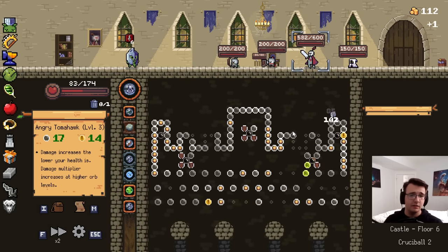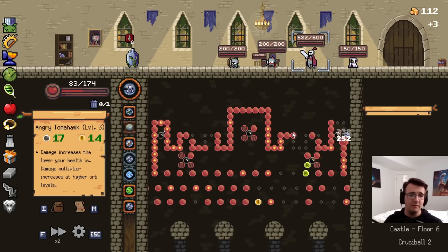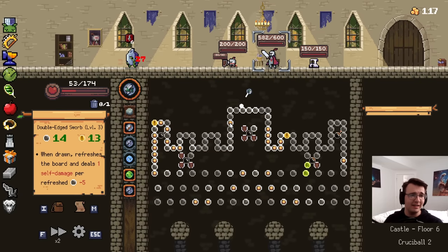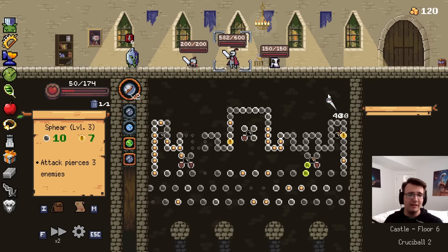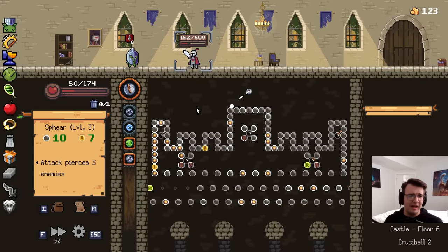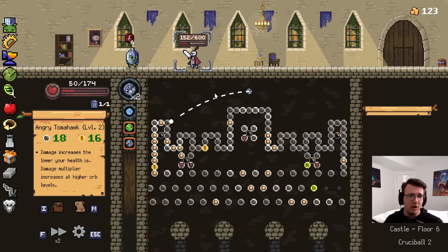Yeah, baby. Crit — doesn't really matter. I'm one-shotting no matter what. This is going to hurt. Just really trying to get that refresh. Finally I can get rid of the ranged goon. Maybe I can just get rid of all of them — and with two shots I imagine I will. Let's do Angry Tomahawk to close it out. It's so nice to actually see the value of this orb.